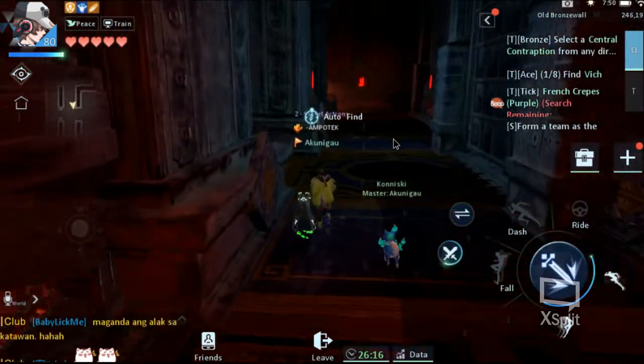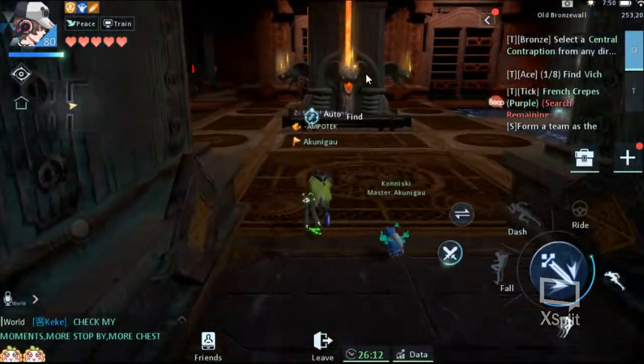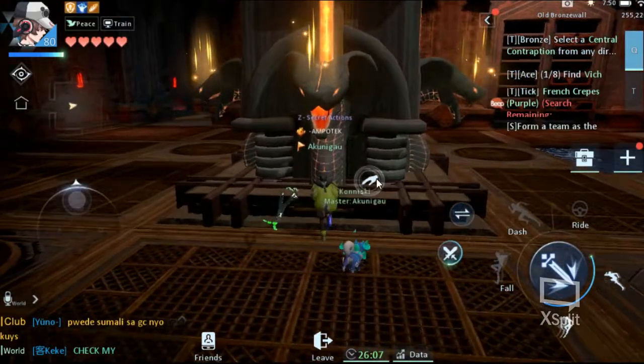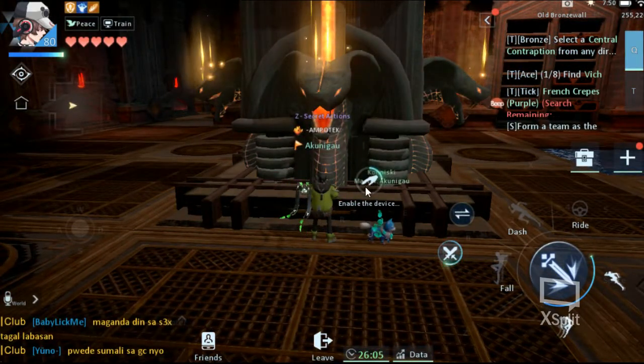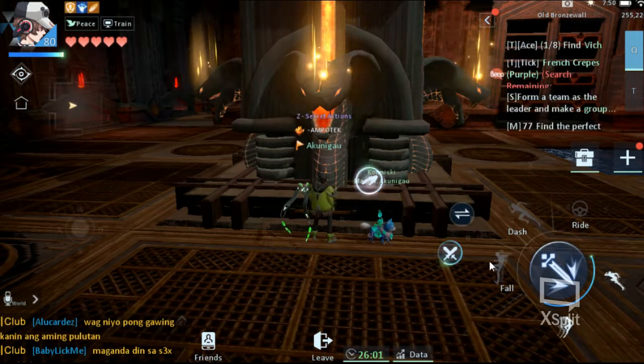For the second map, the main objective is to activate this sculpture which has four heads. We need to destroy each head in order to activate the third map and get the chest as well.